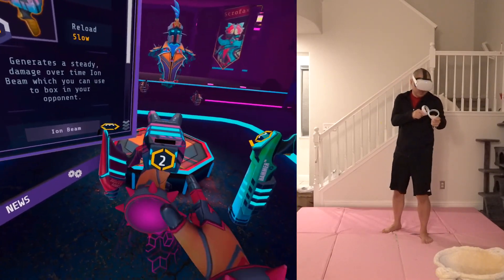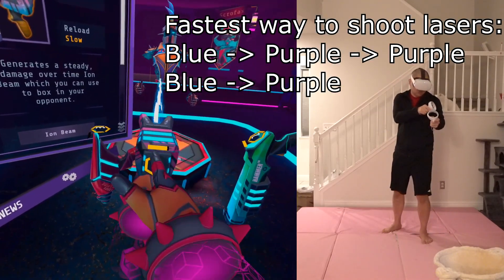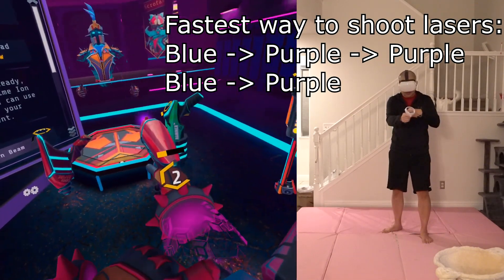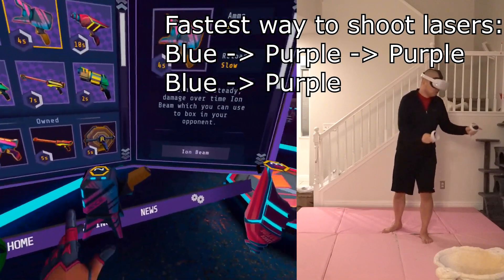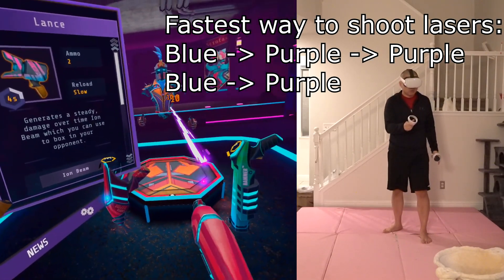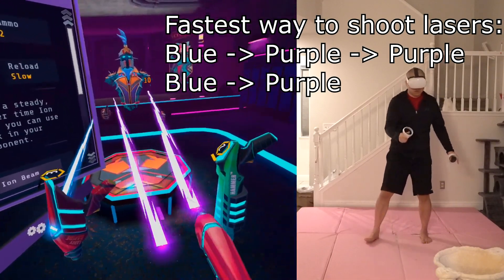When you shoot the blue Lance, there's a cooldown right here, so it takes a lot longer. Whereas the purple Lance is a lot faster — you can reshoot it much more quickly. So it's better to shoot one blue, two purple, and then followed by one blue, one purple.